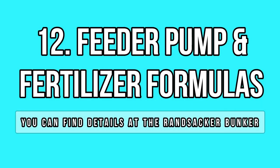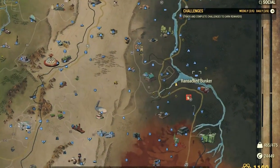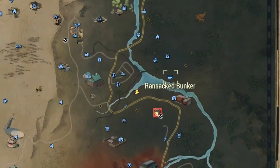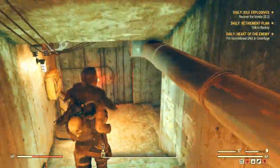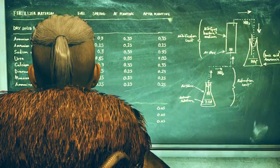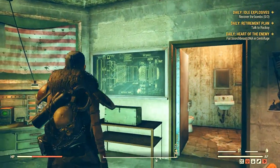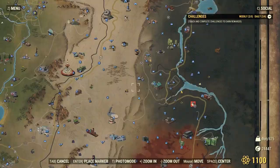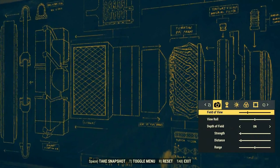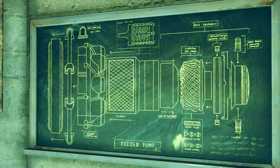If you have followed the Settlers' questline, you surely ended up in the new military bunker. But what you probably didn't notice are the board blueprints. There are several on the walls, including fertilizer formulas for different seasons with all the precise calculations and numbers. You can also find a detailed blueprint for a feeder pump with all the parts, which I don't think exists in game yet, so this could be an easter egg indicating we will get a feeder pump as a camp item in the future.